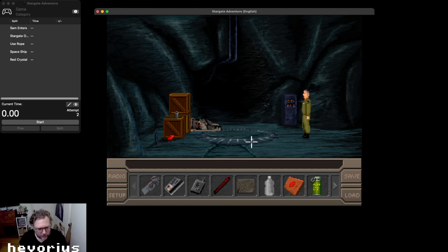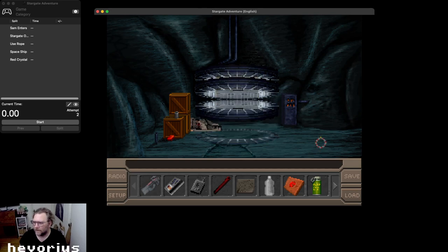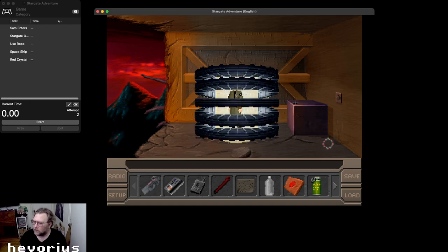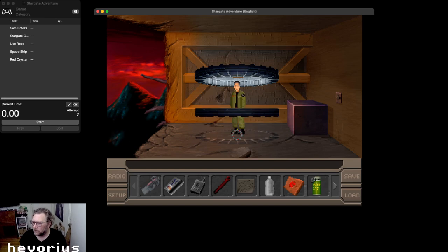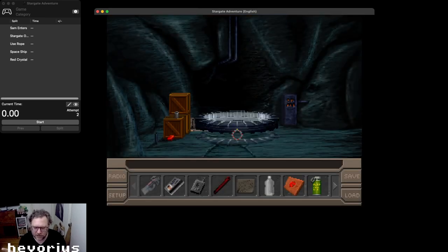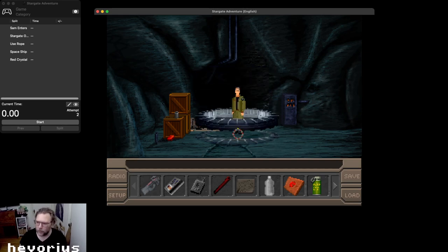And then you need to transport on this, and then pick up something. So this is the normal route — you come here, you need to pick up this metal device, you go there, activate the button, boom boom. So this is normally how you do this part, or this is how I did it — that's the normal way to do this part.